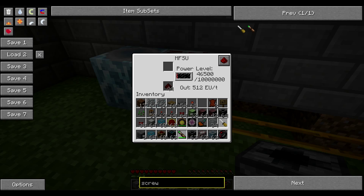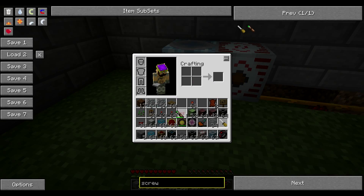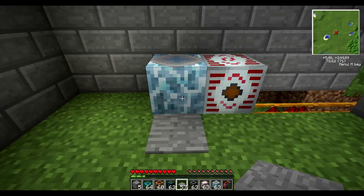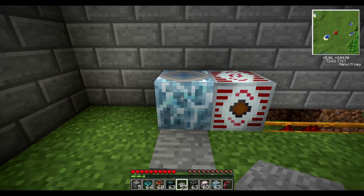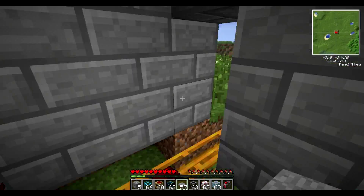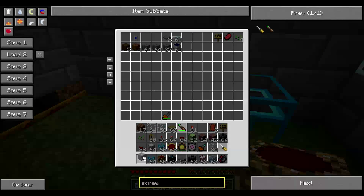It'll never hit zero — it's just going to keep going and going. Let's put the pressure plate down right there. When you step on it, it should teleport you, but I'm missing the frequency transmitters.